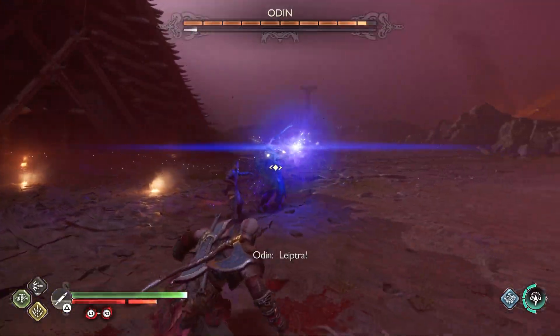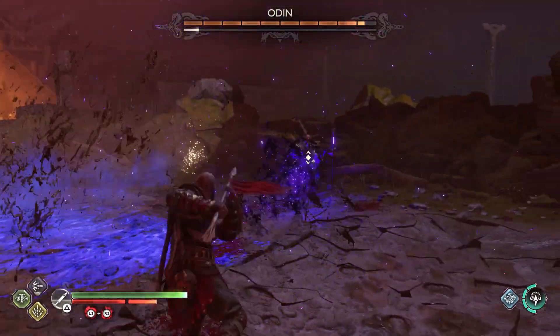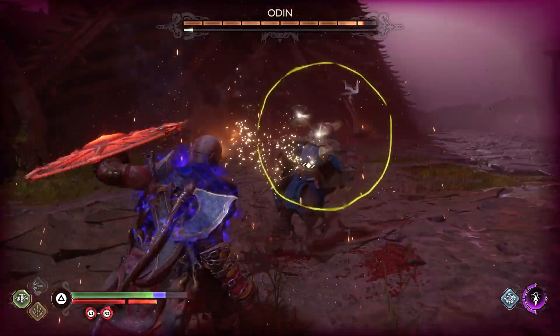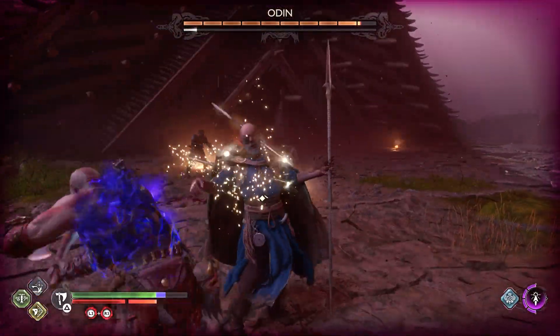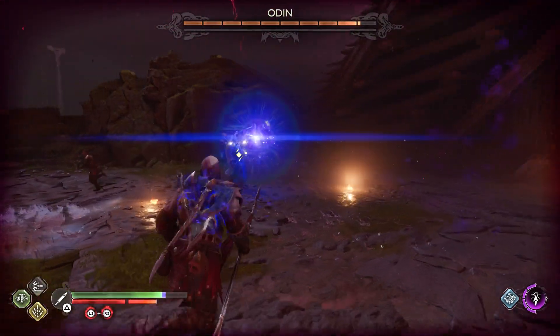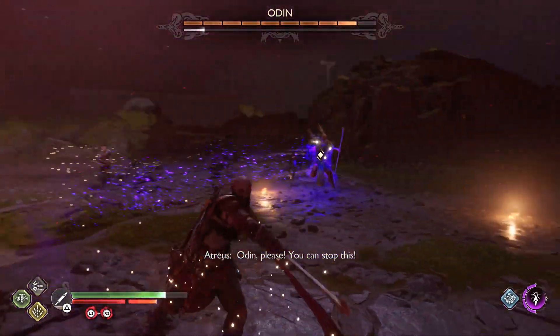Odin has different combos — there's no set attack pattern. Do be careful of the purple attacks since they can inflict bifrost. We're also using a spear for this fight; we're not using the axe anymore. So these are the few attacks he's got going on at this moment.